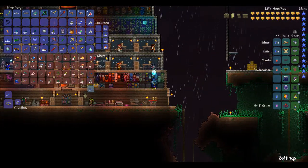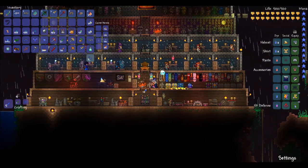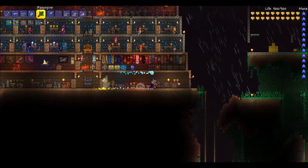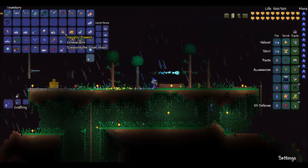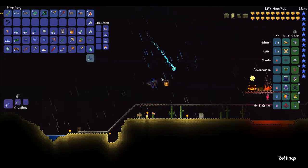I want to come over here. Quick stack - perfect. Dark blue solution can go in this chest. Is it nighttime? I think it is, which means we should do a moon. Let's do a pumpkin moon. It's almost nighttime - it's nighttime.